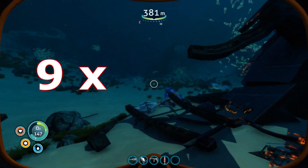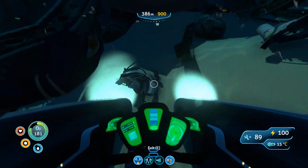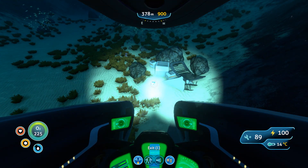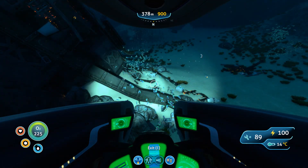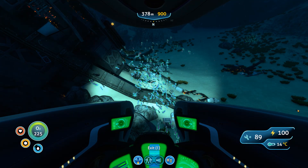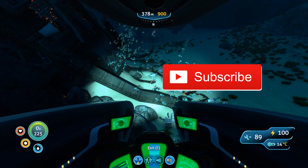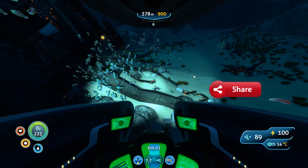So there you go — in five minutes, one small video: how to get the Alien Containment, Cyclops Engine, and of course Nuclear Reactor. Easy, fast, and it wasn't that scary, was it? But it's pretty deep down. If you liked the video, smash that like button, subscribe for more awesome videos, share some videos, and I hope I'll see you next video. Bye!